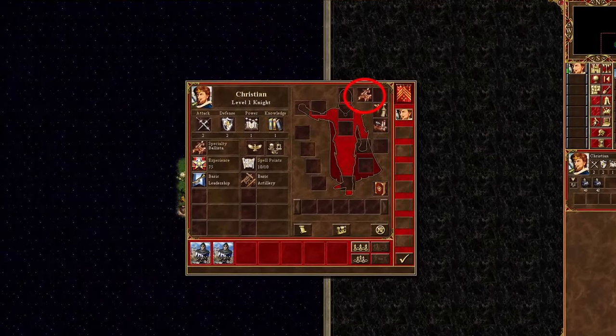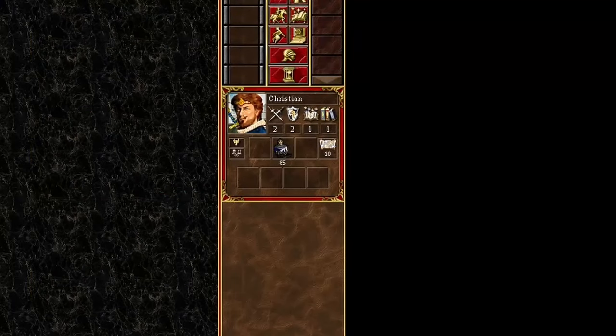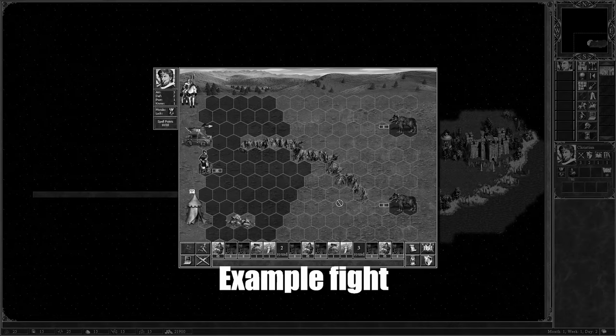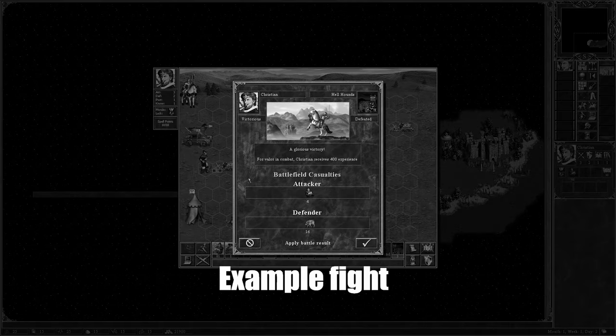With Christian, I can take advantage of his ballista to make fights easier, which makes him a natural main hero. Splitting the marksmen into more stacks makes fights against the upcoming hellhounds possible. If using a single stack, chances are high I would lose at least one unit, as at least one stack of hellhounds would reach my melee-weak marksmen.